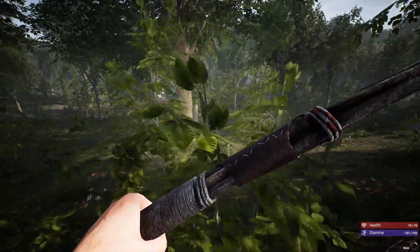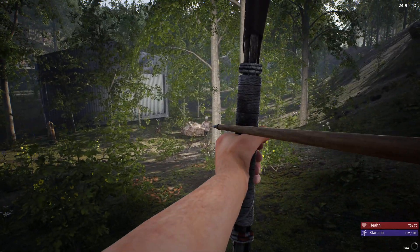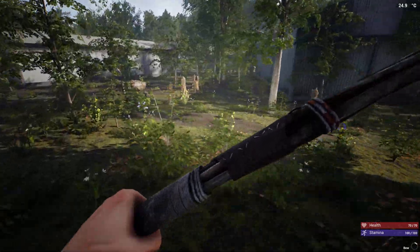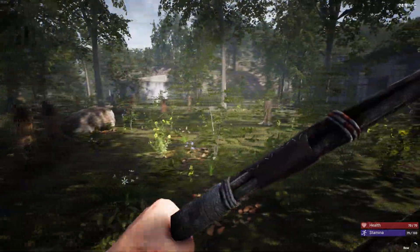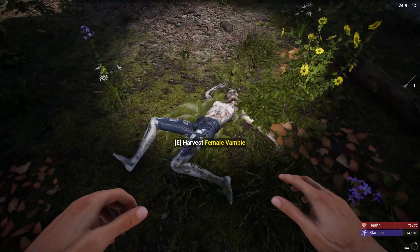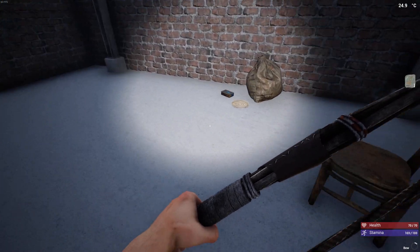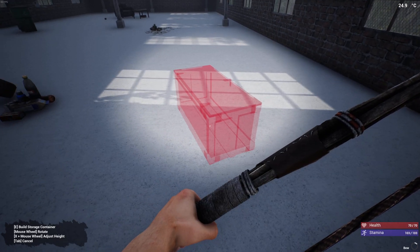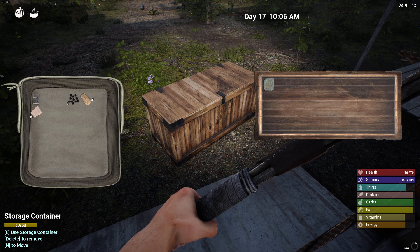We've made it - yep, here we are! Awesome. Let's start at this end. Oh, my box - oh there's one over there! Oh shit, where do we start? Oh it's one of them. Got that, bit of copper. Let's put my box down before I forget. Storage container - oh you're joking. There we go, nice. First customer of the day.